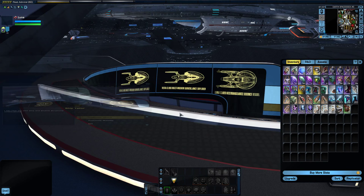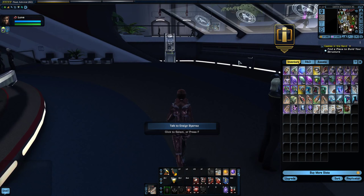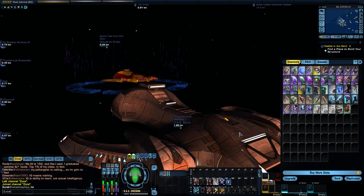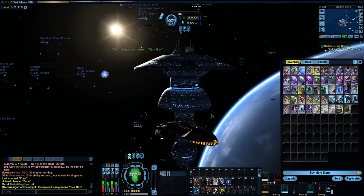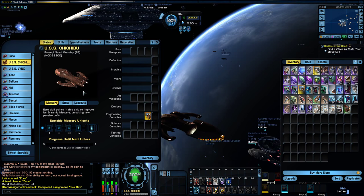Alright, so there it is folks. Very happy to get this Nandi Warship. Why don't I just quickly beam up and take a look at it real quick in space, and we can leave it off there. Looks like someone else just got their Nandi as well. But yeah, I do like this a lot. I am looking forward to taking this thing out for a proper test drive. Yeah, that looks really nice. I hope you all are enjoying the Rising Summer event and you all were able to get your ship.